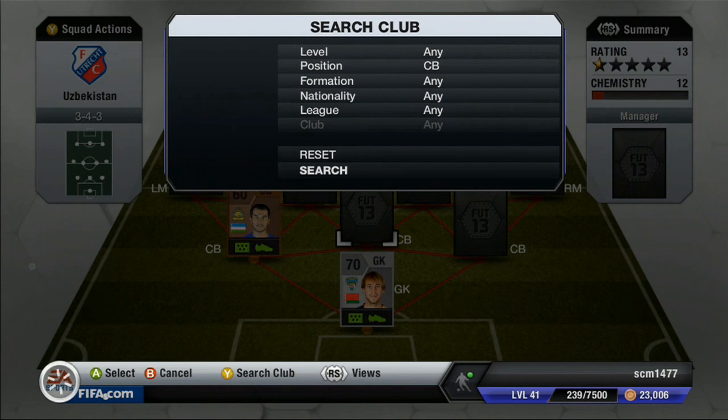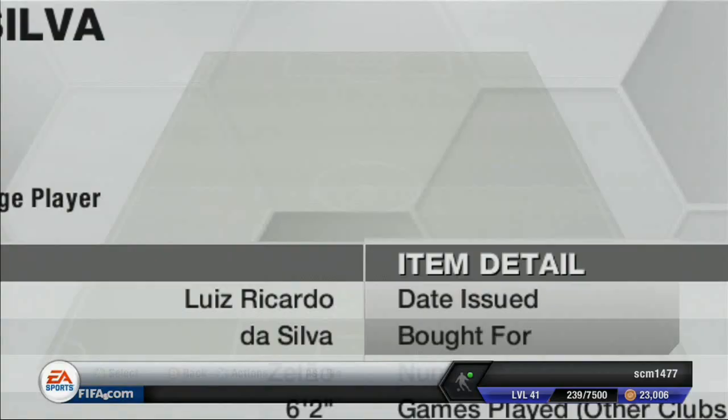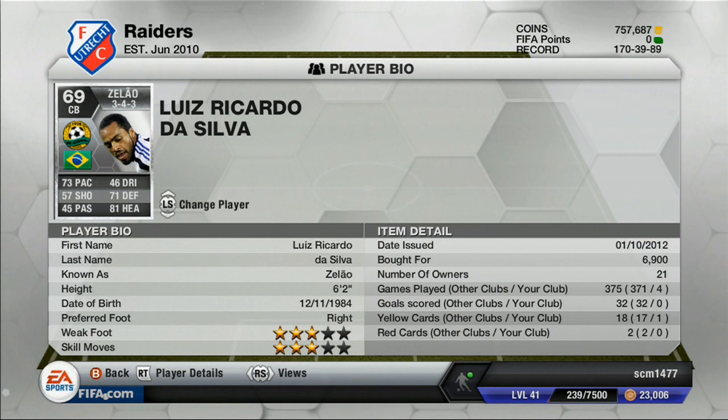At our middle center back, we have our first Russian League player. We'll put Zillow there. 75 pace, 71 defending, and 81 heading — all very good for a center back. I really liked him. Very good pace and heading for a silver, probably one of the best center backs in the Russian League. There aren't too many gold center backs in the Russian League, so I had to go with two silvers.